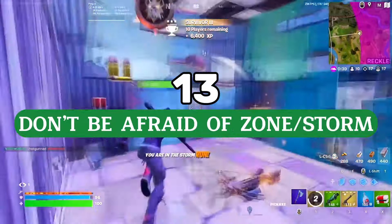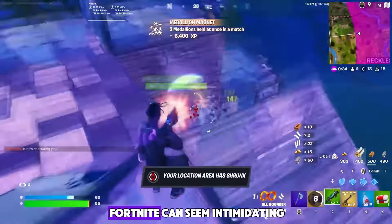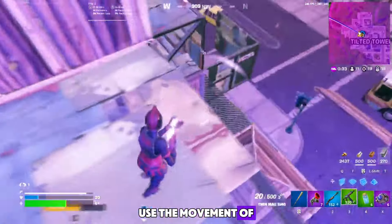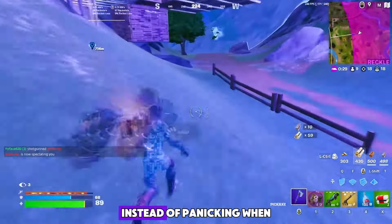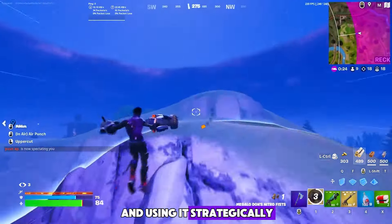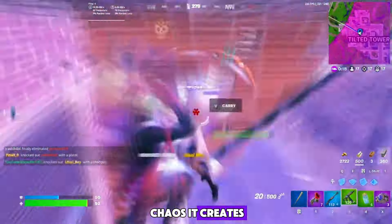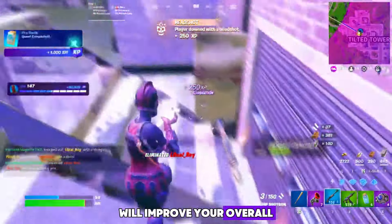Tip number thirteen: don't be afraid of the zone and storm. The storm or zone in Fortnite can seem intimidating, but with the right approach, you can turn it to your advantage. Use the movement of the zone to plan your positioning and anticipate enemy movements. Instead of panicking when the storm closes in, focus on staying calm and using it strategically. Make sure to stay ahead of the storm, use it as a natural barrier to cover your flanks, and capitalize on the chaos it creates. Embracing the zone as a tactical element will improve your overall game strategy.